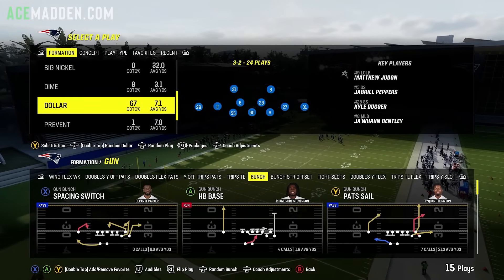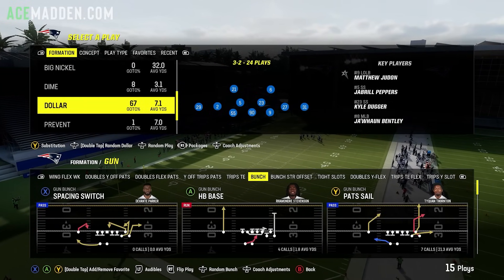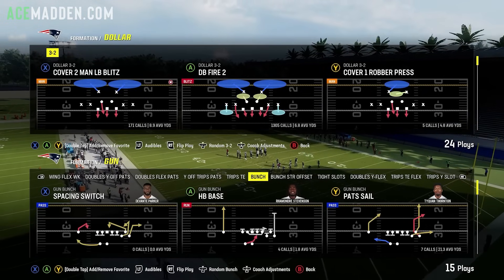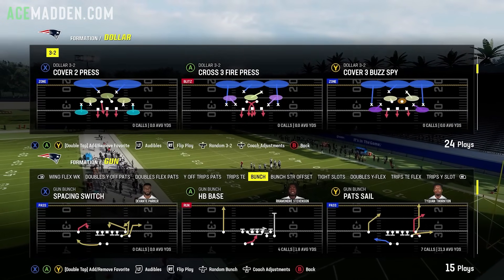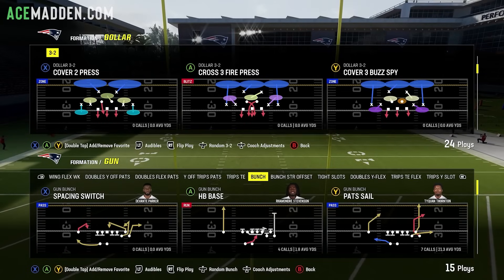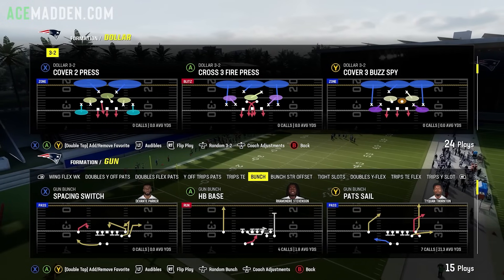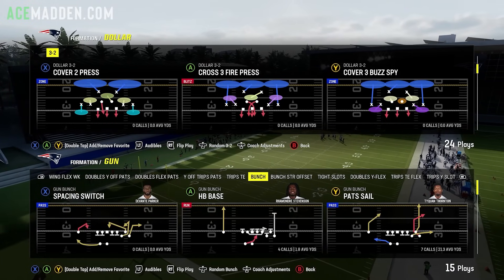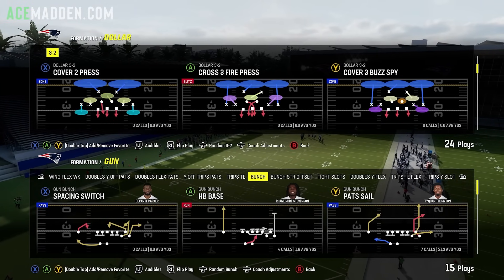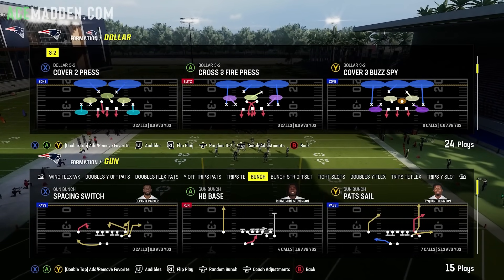Before I get into the blitz setup, a couple of important things. I'm in dollar, and the playbook does matter — it can't just be any dollar. We're in Cover Two Press for this play, and this can only be found in Multiple D as well as the 4-6 playbook. If you play Mutts I recommend using 4-6; I think it's the better playbook. If you have a custom playbook this doesn't matter, otherwise you're not going to find this play in your dollar. Let me know in the comments if I'm wrong. So, Cover Two Press.